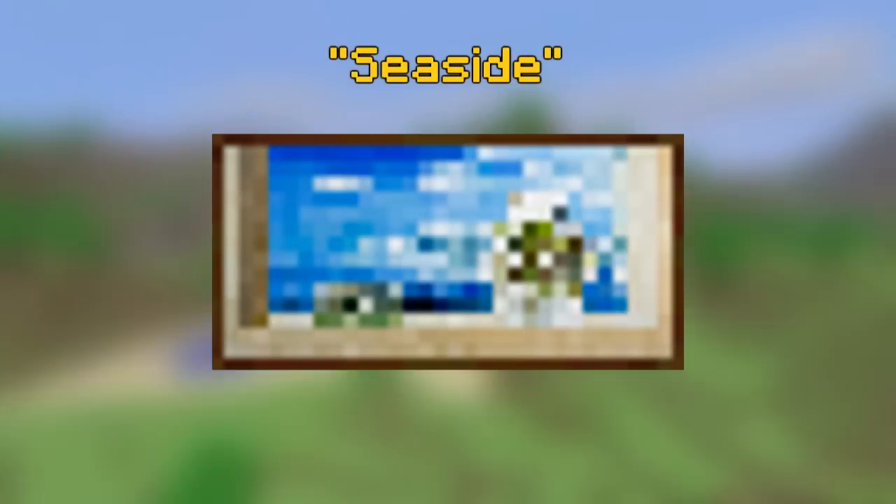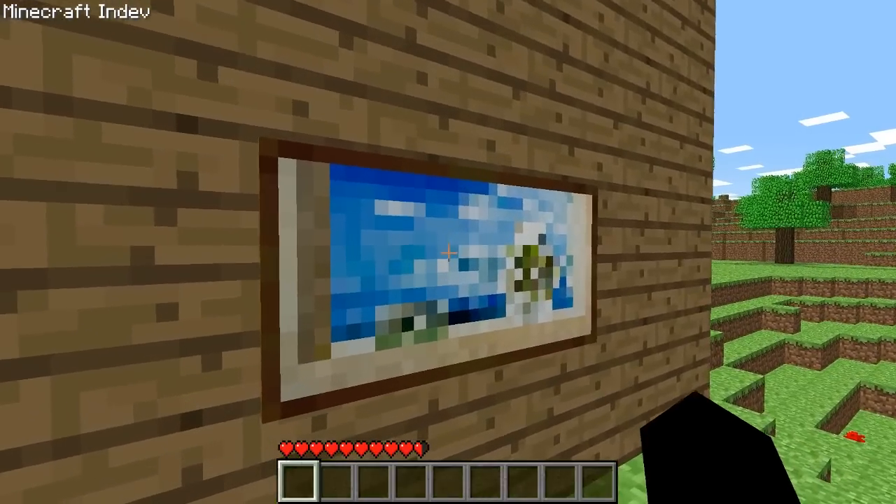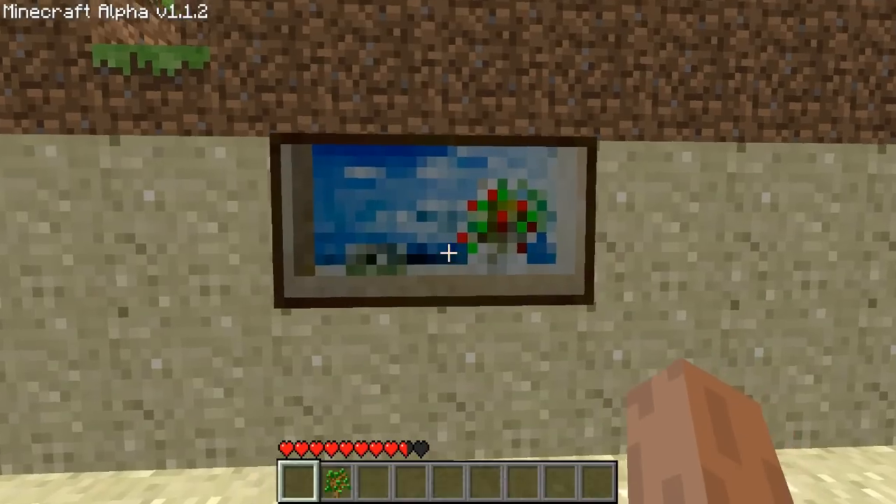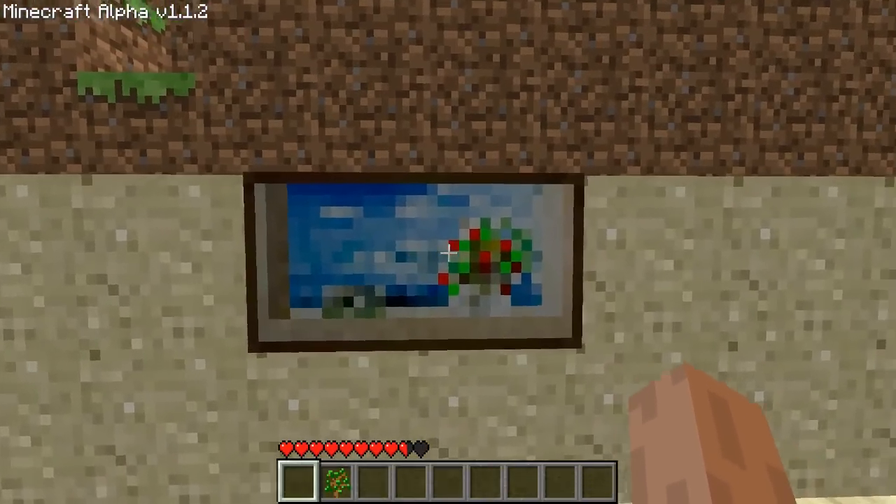The painting you see right now is actually called Seaside in the game files and it was added in Minecraft in-dev. Did you also know that the painting was changed slightly in alpha to have a more colourful, brighter plant?